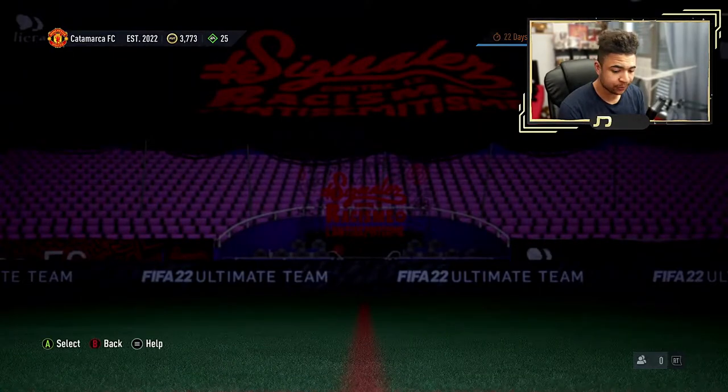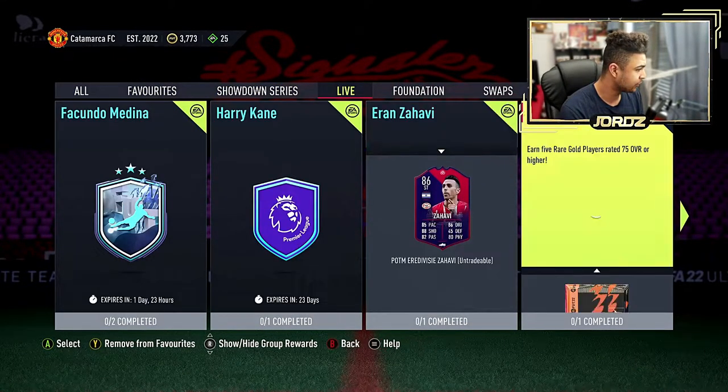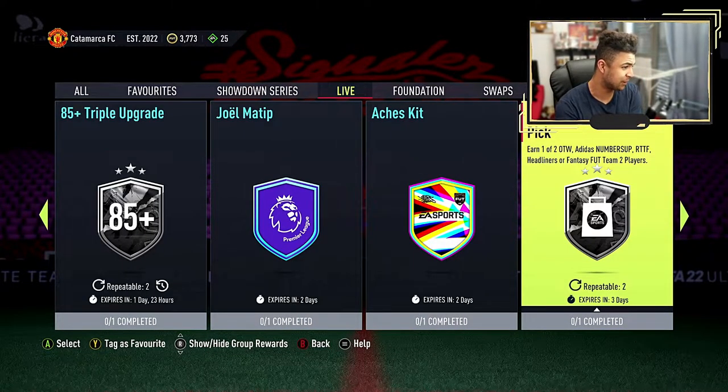Right then guys, let's have a quick look at what EA have dropped today. We're going to go to Live first and foremost. So the campaign bag player pick is back.